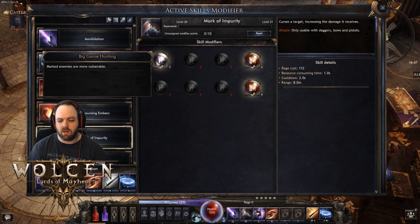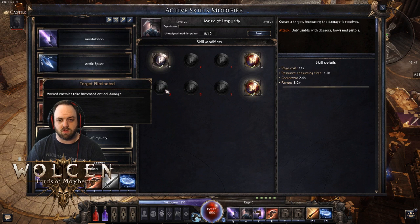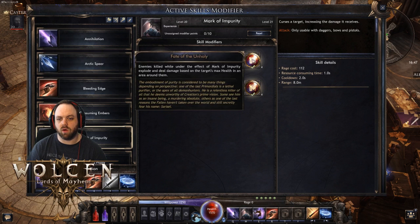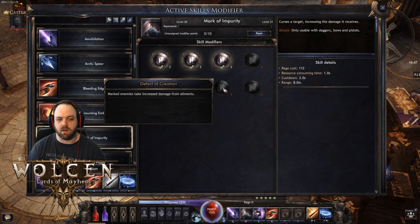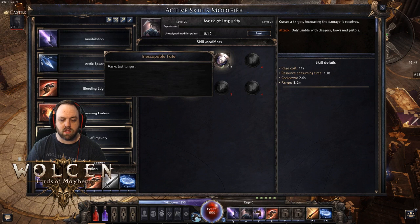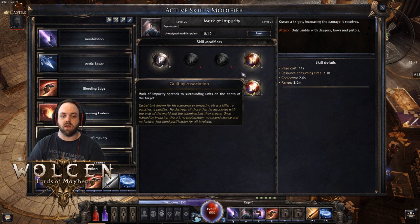Next up is Mark of Impurity. When you're clearing, you want Vulnerability on because it increases your damage quite a bit more than increased critical damage. None of the other nodes really work well for clearing. When you're fighting a boss, you switch over to these five — not including increased damage from ailments, since we don't do too much ailment damage — and that'll slow down the target and make it easier to keep the mark up.